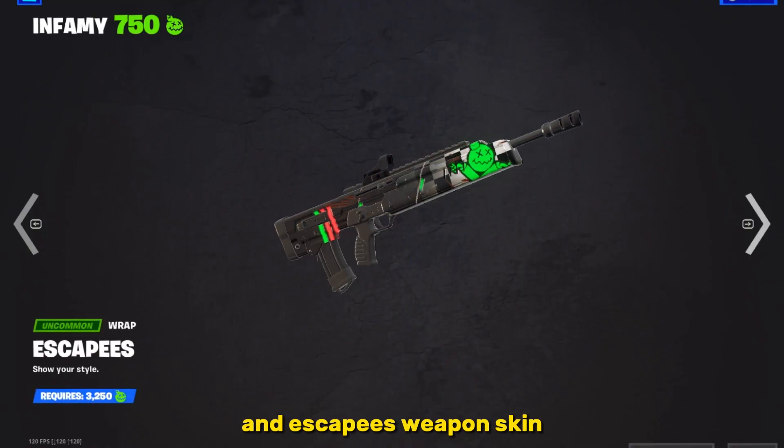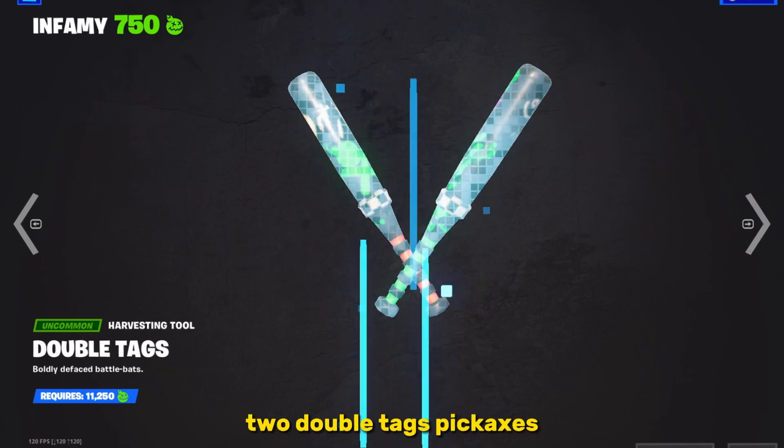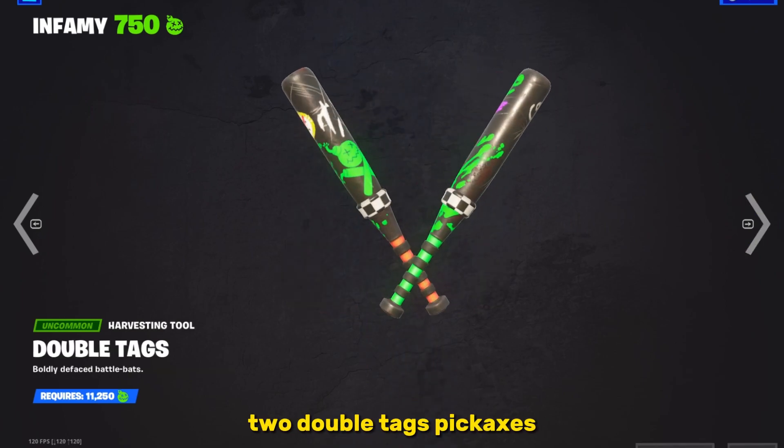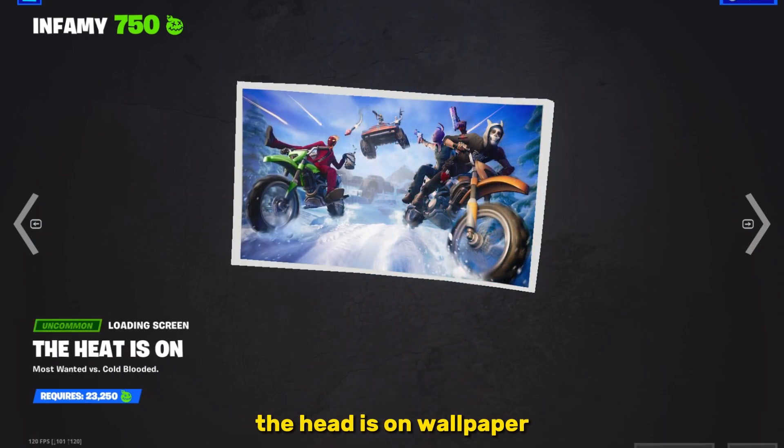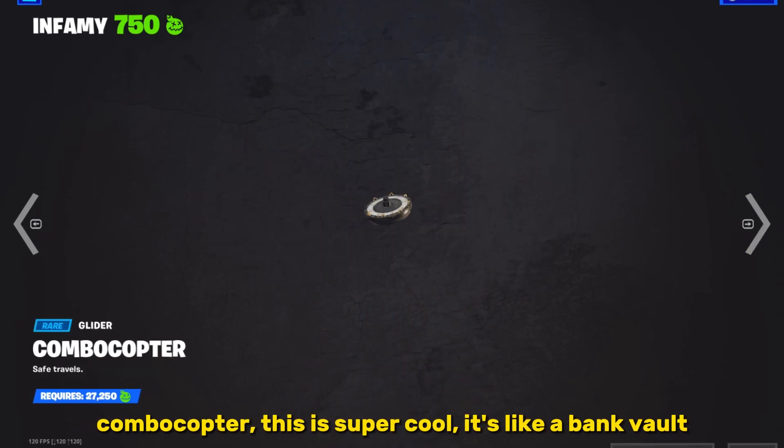An escapee's weapon skin, a new banner icon, two double tag pickaxes, the most wanted spray, cash dash back bling, it's pretty cool. The heat is on wallpaper, and combo copter.